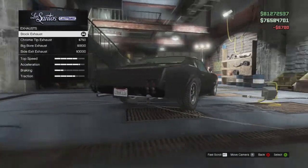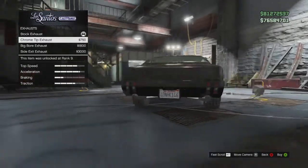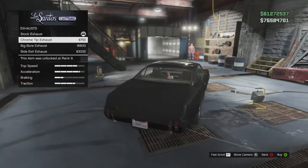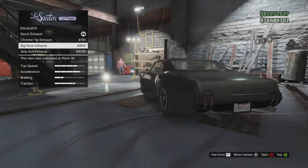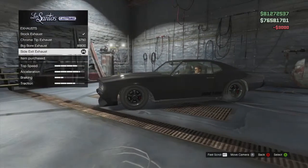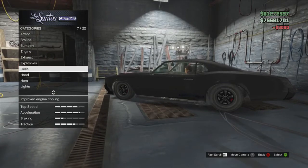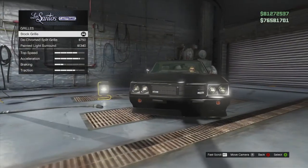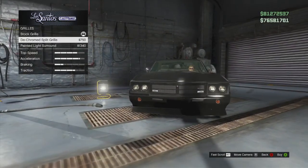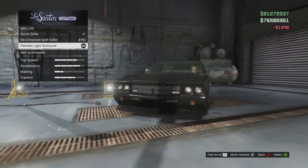These are pretty cool I've got to admit. The first exhaust is the chrome tipped exhaust, then you've got the big bore exhausts, and then my favourite is the side exhausts that come right under the door - I'm gonna pick that. You've got the grill next: the stock grill, the de-chromed grill, and the painted light surround grill. I'm gonna grab that.